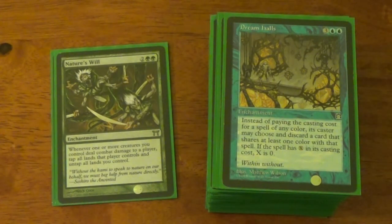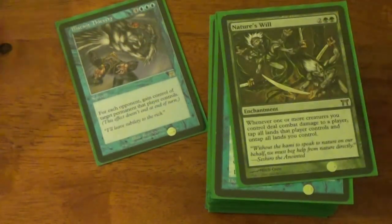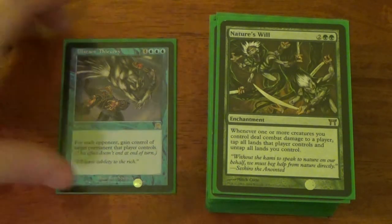Nature's Will — I've been talking about you all night. And then finally, Blatant Thievery — this little card is super fun. The more people in the game, the merrier, the more stuff you steal. And it's permanent — you steal it, it doesn't end at end of turn. Any permanent. Even if somebody doesn't have anything out, I'll take a land. In my playgroups they run a lot of bounce lands, so I'll take that — give me two extra mana.